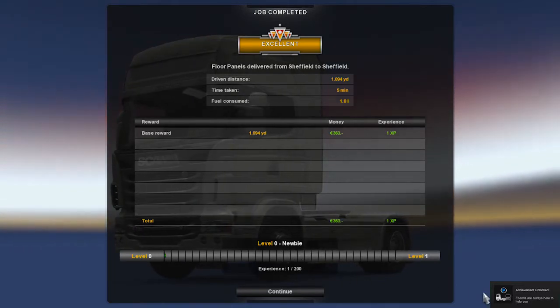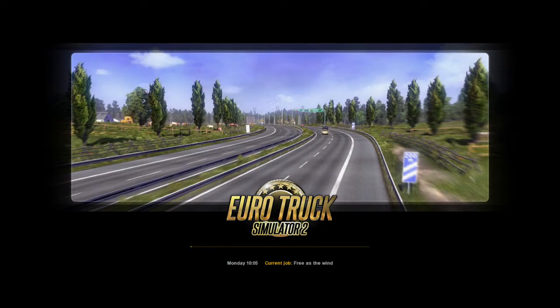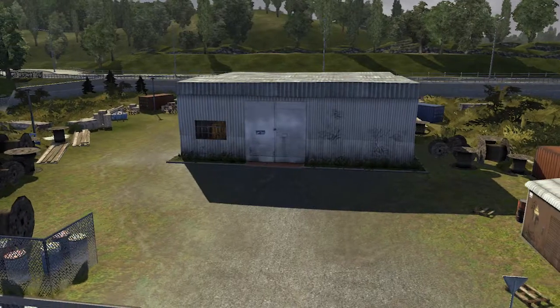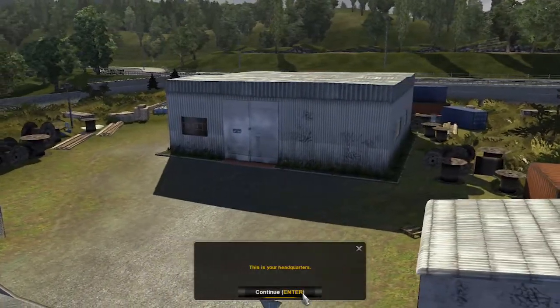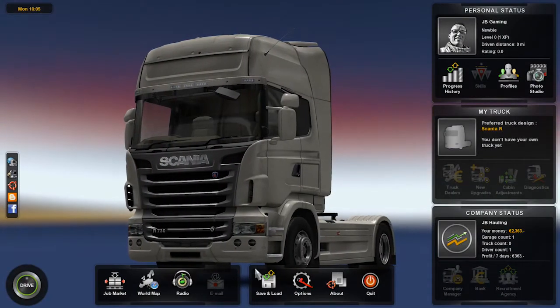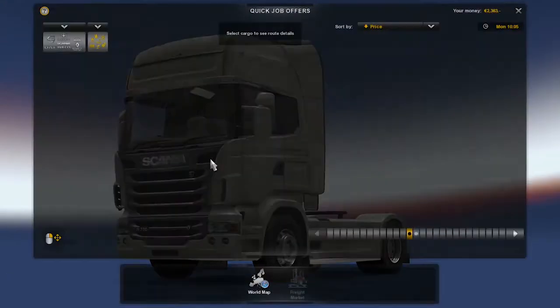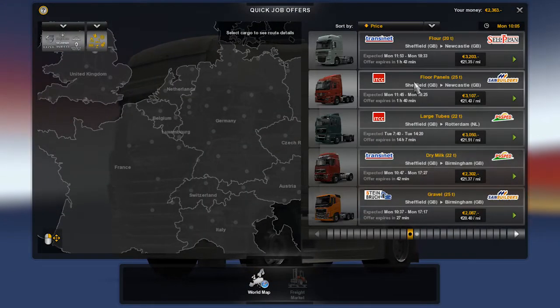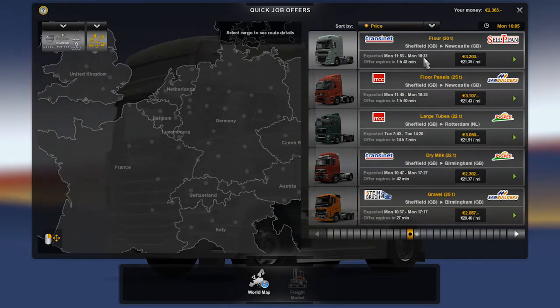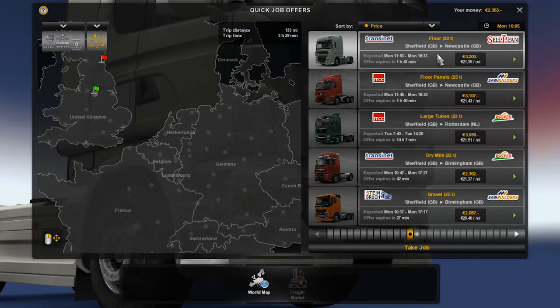Friends are always there - I've never seen that achievement before. So that was the juggle, that was the very first. This is our garage - it's our headquarters. That looks really not nice. Let's get into this. Job market - we're going to go quick job. Let's see what's on offer. We've started off in Sheffield, so we can go Sheffield to Newcastle. That gets three - that's the well-paid one. Sheffield to Newcastle, so we go with that one.